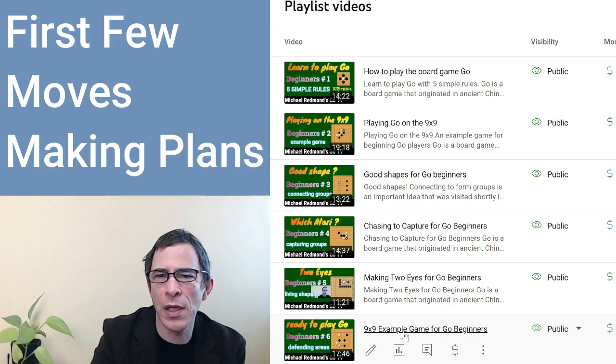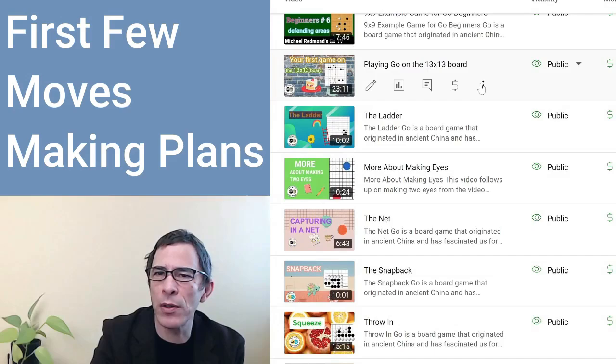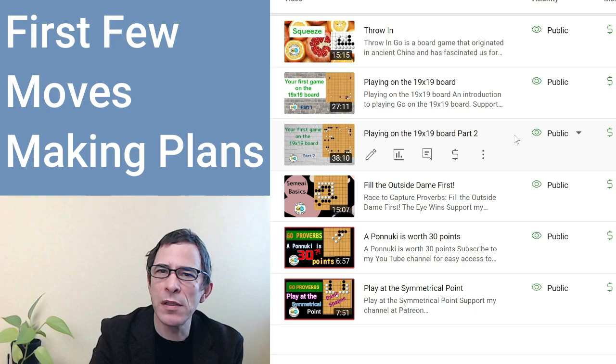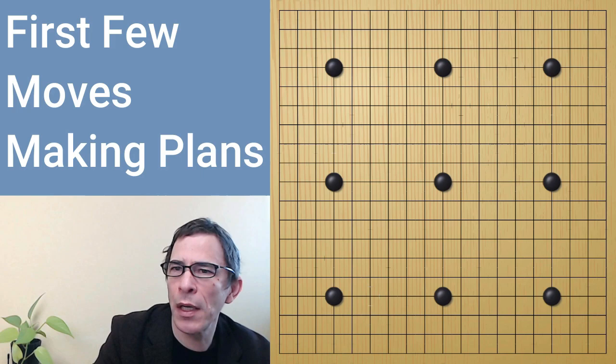9x9 is the relatively small board size that is good for beginners to start on. Then it goes on with videos about larger board sizes and some local tactics that will help you get started in the game. Finally, it goes on to a 19x19 board, which is the size that strong players play on most of the time.